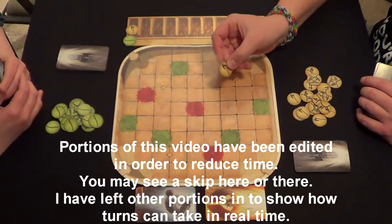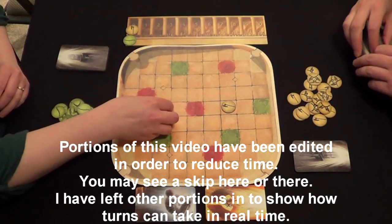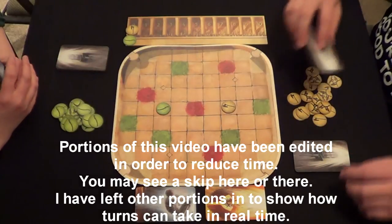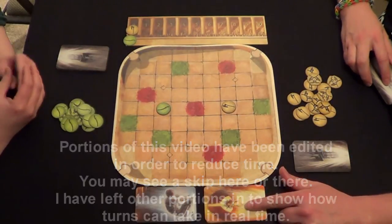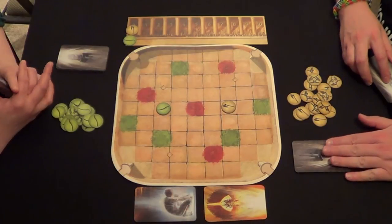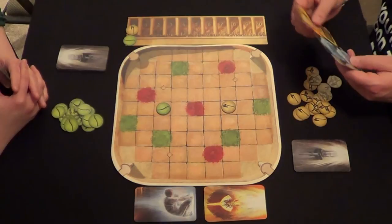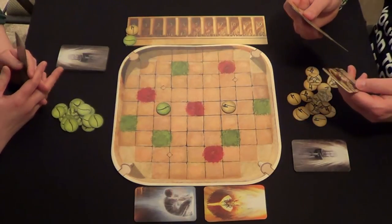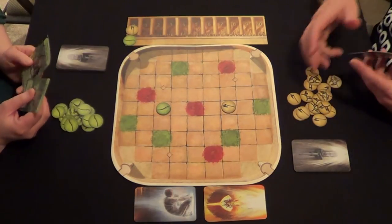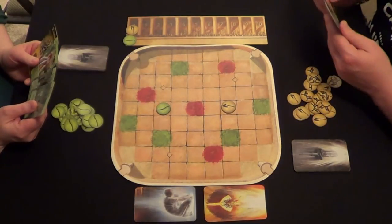We are each going to take one of our pieces and set it on one of these diamonds on the center of the arena board. Each of us would draw two legendary cards from this deck, one surge card from this deck, and three cards from our unique style deck. I am some sort of Indian war people and she's some sort of elf tribe people.